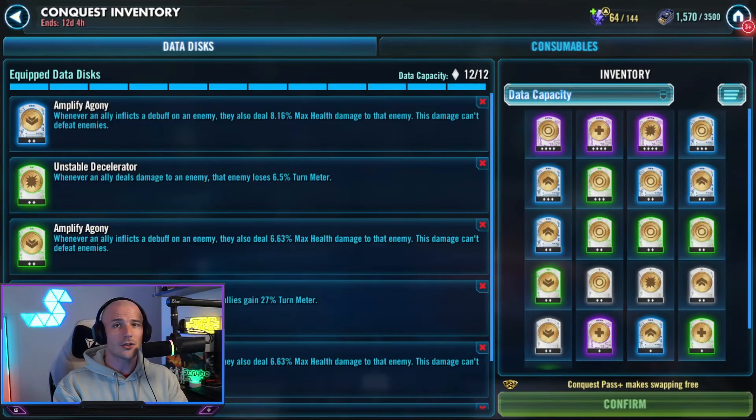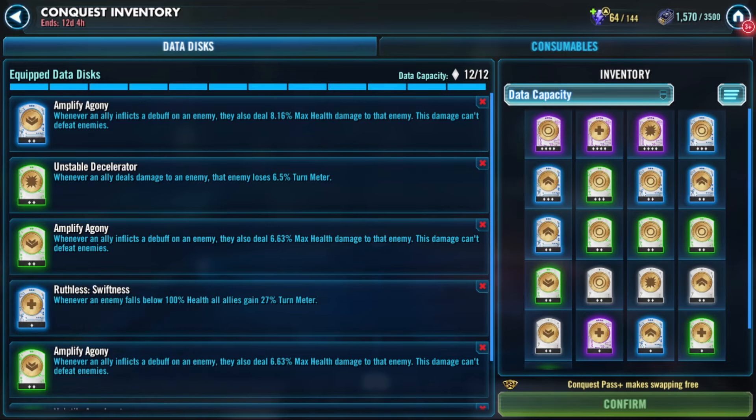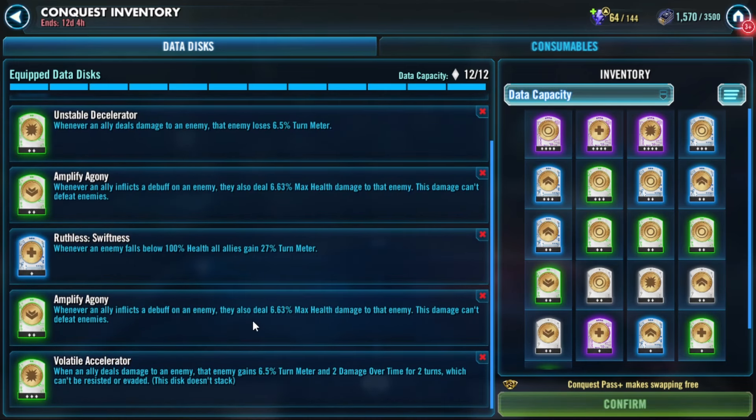First and foremost, let's check out the data disks we are using. Today's data disks are: Amplifier Agony three times, Instable Decelerator, Ruthless Swiftness, and Volatile Accelerator. This setup allows us to deal additional debuffs whenever we deal damage to the enemy. Those debuffs are going to trigger additional max health damage to the enemy — quite a significant amount, thanks to Amplifier Agony. Then the enemy will lose turn meter thanks to Unstable Decelerator, triggered from Volatile Accelerator. And when the enemy drops below 100% health, we all gain 27% turn meter, which helps us take a bunch of turns. It's a wonderful setup.